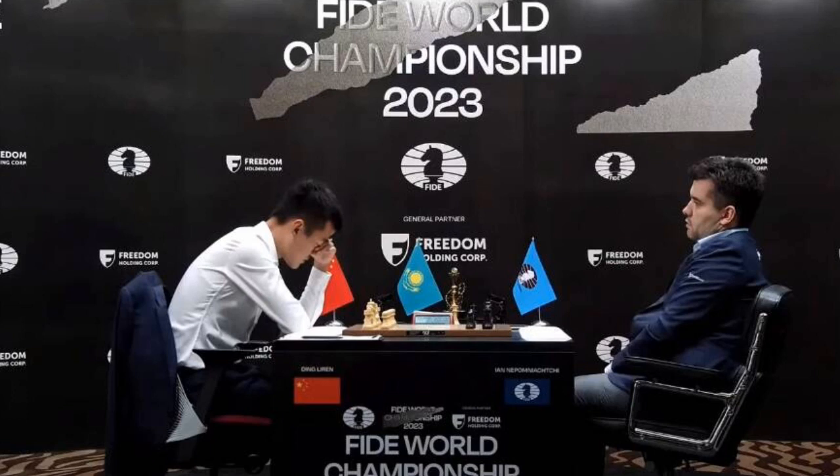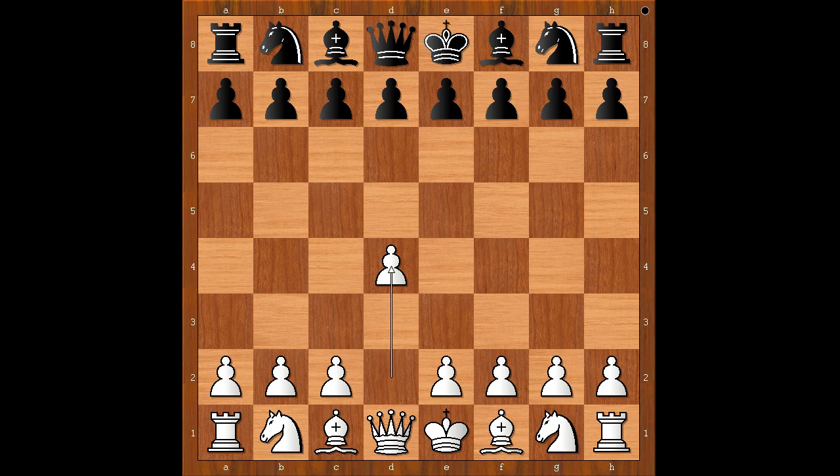Ding Liren had the white pieces and he started with d4. Ian Nepomniachtchi played knight to f6, c4, e6, knight to f3, d5, and we have the Queen's Gambit.